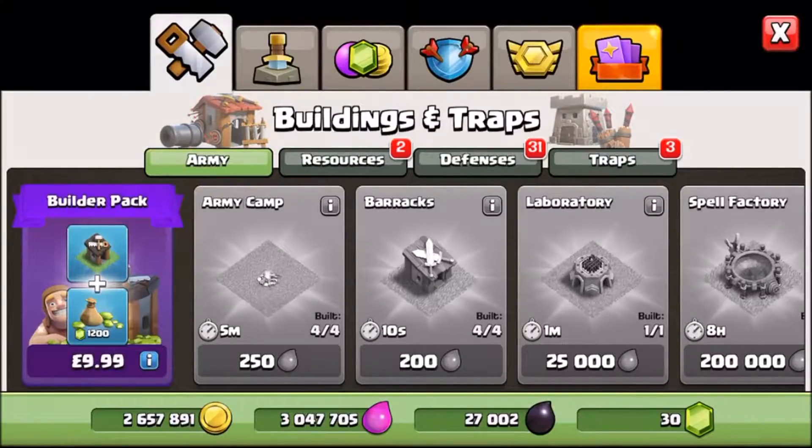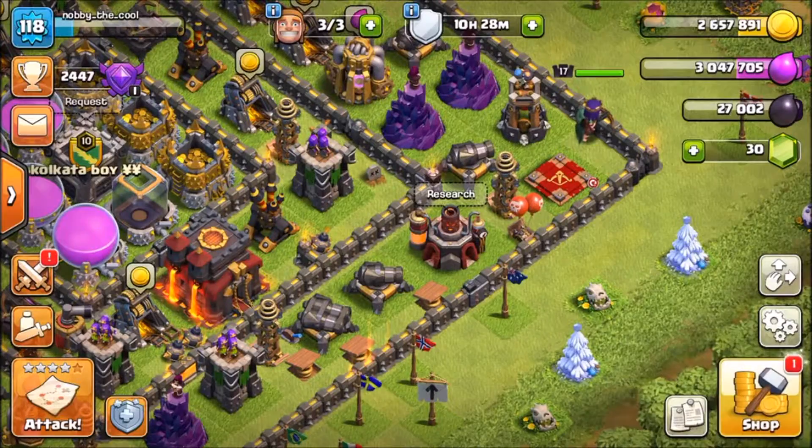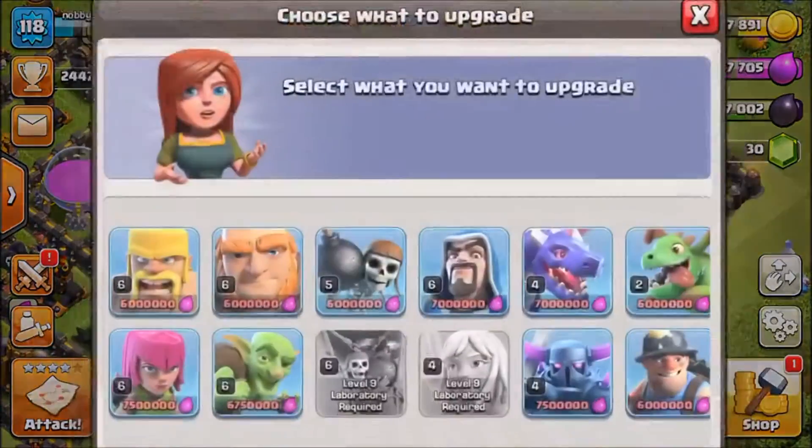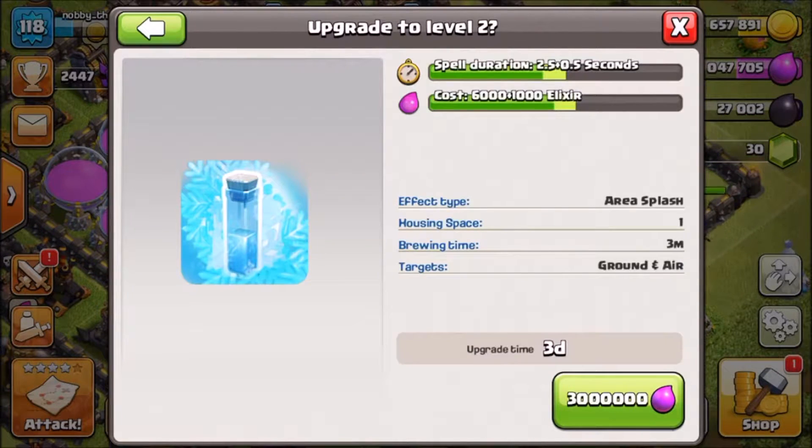Now I'm actually going to test it out. I got it from the leak shop. The description says this potion helps the mysterious wizards inside the laboratory research ten times faster for one hour, and it works in the home village.